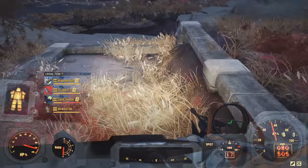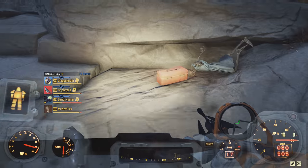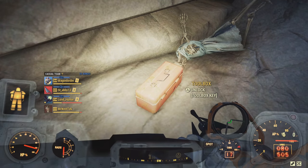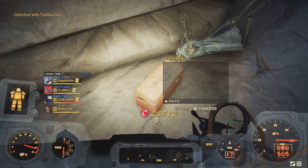Make your way over to the edge of the creek, and just inside this toolbox is Clara's key to Clara's box. That's what you're looking for.